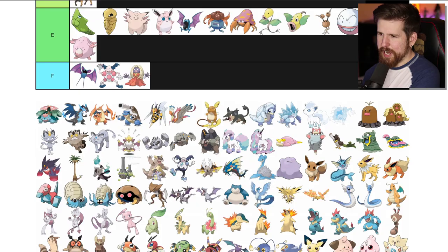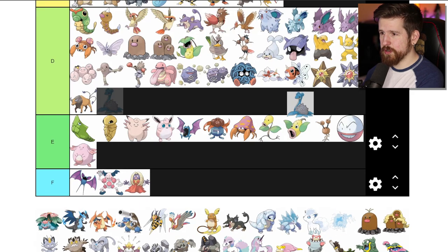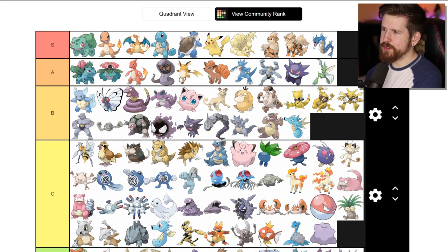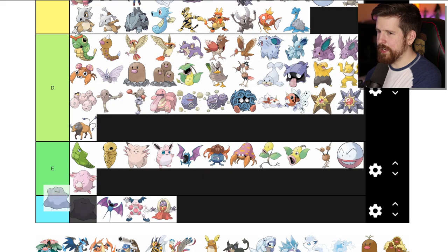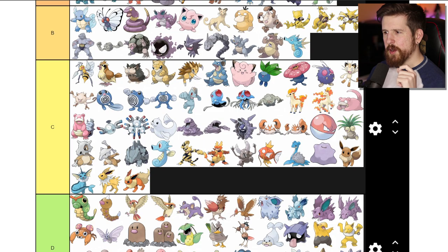Lapras - you can ride on it, it's basically a plesiosaur, sort of like the Loch Ness Monster. C tier. It always looks smug, which docks points for me because I don't think Pokemon have anything to be smug about. Ditto - I think Ditto has to be C tier because it can be any Pokemon, which means it can be any S tier Pokemon but also any F tier Pokemon. So it evens out to a C - that's the only accurate and fair way to assess Ditto.